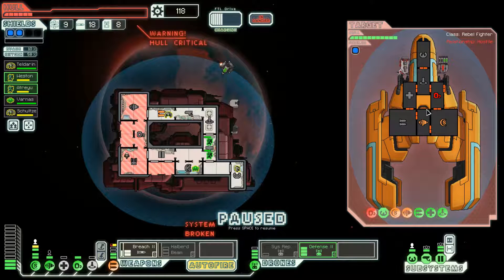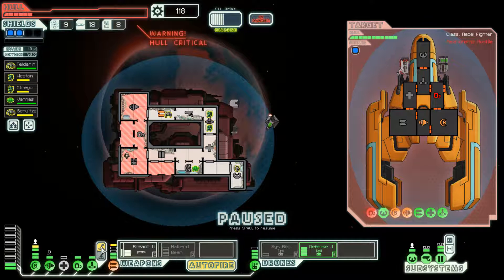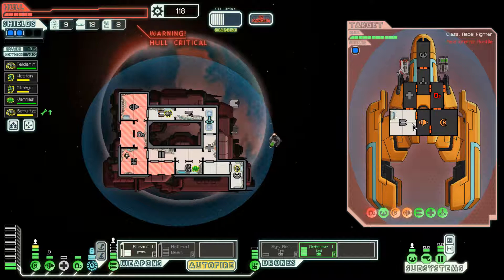I'm interested in getting another breach bomb down, but I am definitely interested in boarding at this point — probably boarding in their weapons and helping destroy them. Defense drone is up. I have extra power hanging out. They do have a med bay.